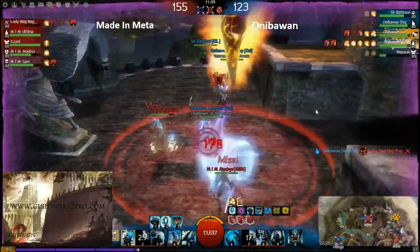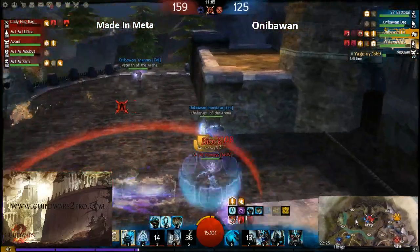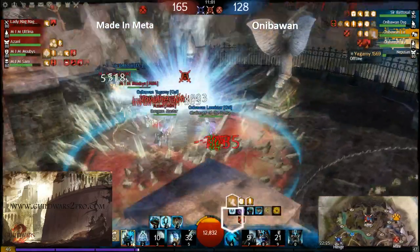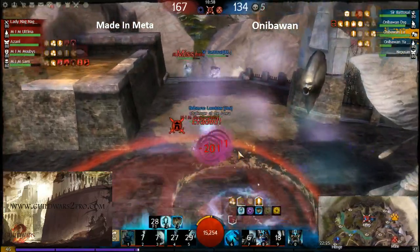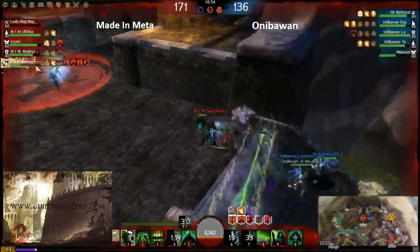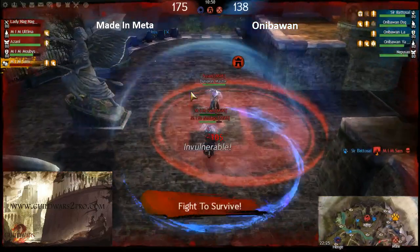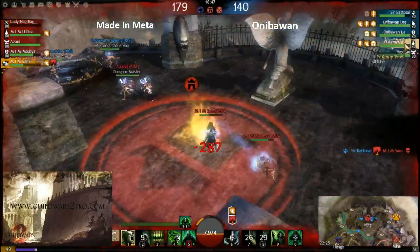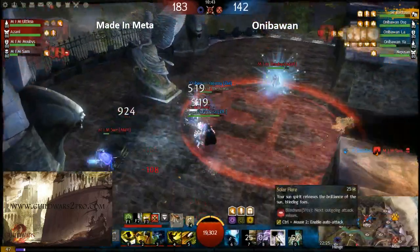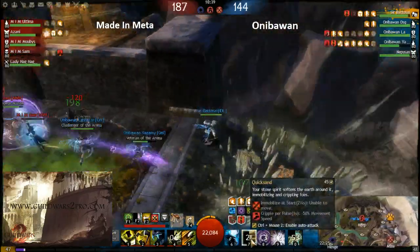The team fight should be really good for Aniba One right now on the middle point. The guardian is getting so many conditions — probably all from one single hero, the ranger with his spirits. I don't know how, but he's just doing a lot of condis.